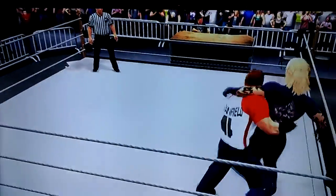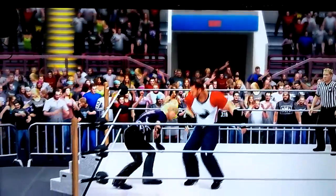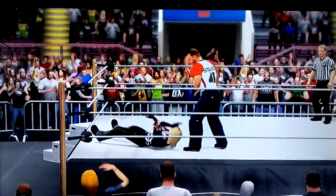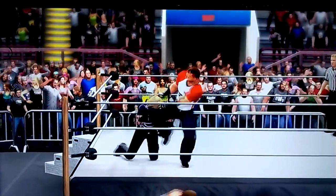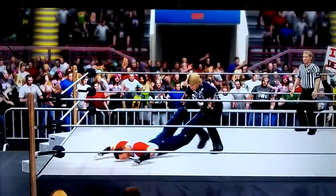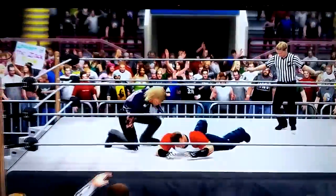Jesse goes to that arm. Beautiful belly-to-back suplex. Kick to the midsection, grabs the headlock — a nice twisting neckbreaker. Jesse hits a big knee right to Marcus' face. Jesse takes to the air and crash and burns — Marcus had just enough to sidestep that. Here's the cover: one — Jesse says no.